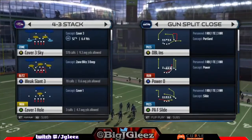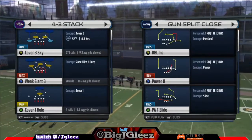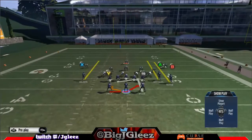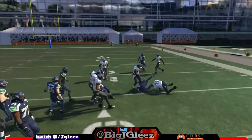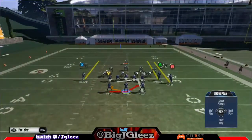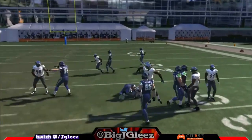Here comes the run game. I don't think the run game is particularly strong in this set. We have the Power O, so we'll run that. The way they block this, it's an outside run. I believe they block everyone inside the box and pull for the linebacker on the opposite side, or the play side. That's the rule here.